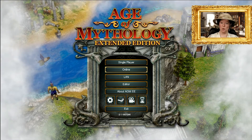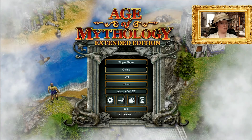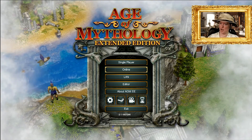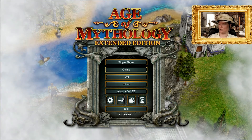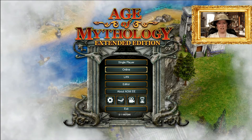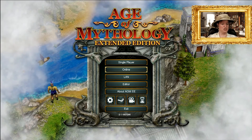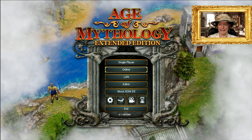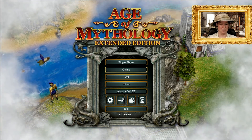Good day one and all, and welcome to real-time strategy week within strategy month with Lady Top Hat. I'm going to be playing Age of Mythology Extended Edition. The Extended Edition works on Steam, and it includes Titans and a couple of other additions, plus some DLC.